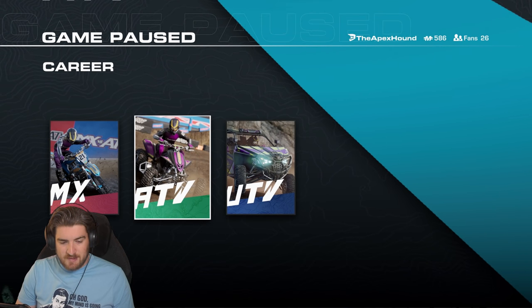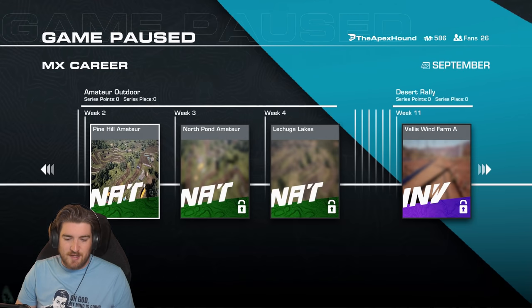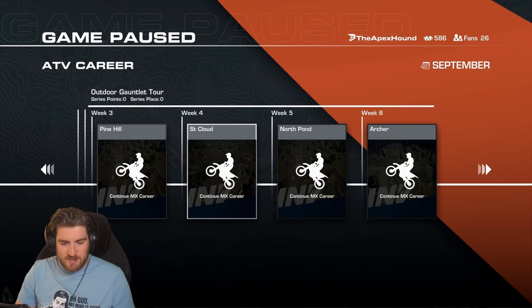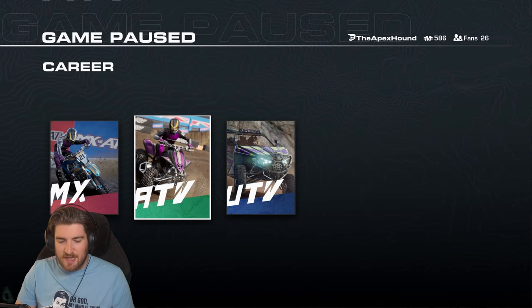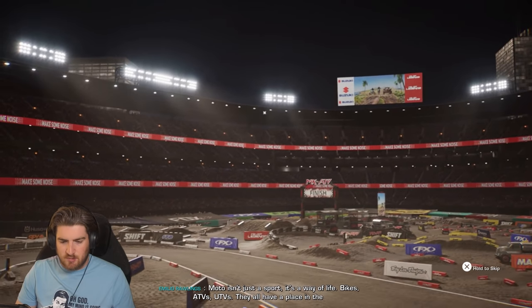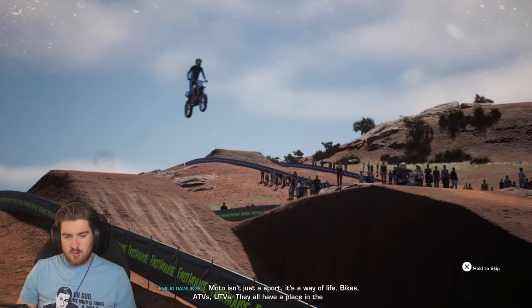Career. MX, ATV. I kind of almost want to try a UTV or an ATV, but I guess I got to start with the MX. So can you come back out and just go into the ATV? Okay, so you actually have to do some of the MX career before you can unlock the ATV and the UTV. That makes sense. Okay, so let's do the Pine Hill Amateur here. I wonder when you unlock it, like how long it takes. The frames are terrible there. MXs, ATVs, UTVs. What is with this cutscene?